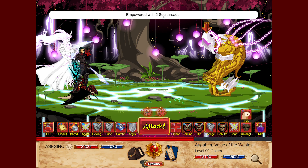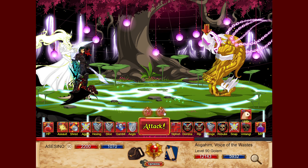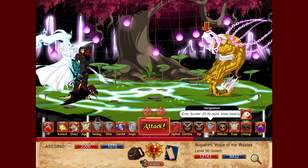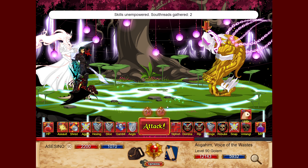Starting with the right side, we have two skills. Vengeance reduces enemies' all resistance by 20. When you empower it, it also increases health resistance by 50. To be honest, we don't use empowered Soul Vengeance — we just go with the base version. Spending a soul threat on this skill is just a waste, a really waste of an empower skill.